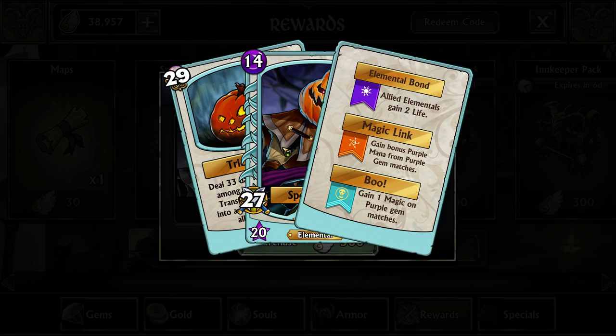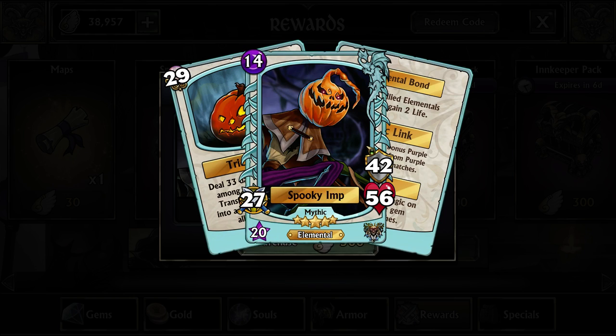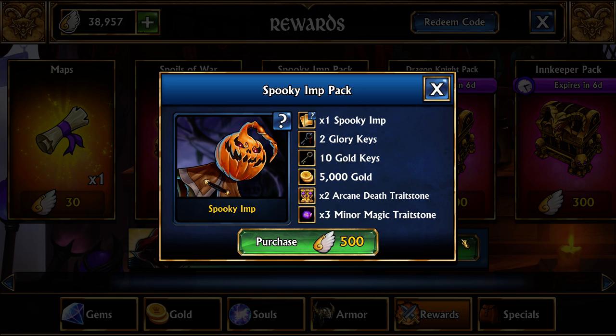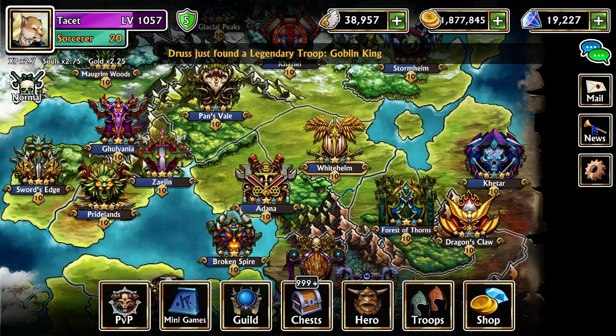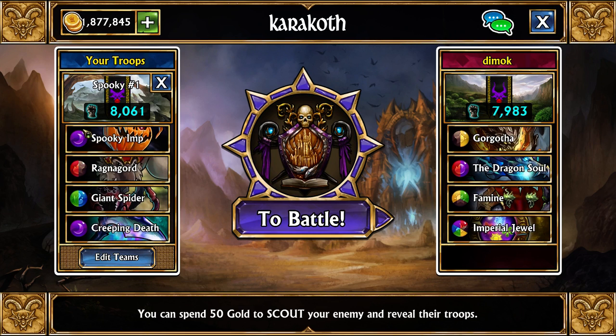Normally you'd want to put the Spooky Imp more towards the front of your lineup. The main reason is that it's not exactly good to keep transforming — you want to get off about one to two casts. If you put it at the end of your team and it's the only one left to do damage, you have a 50% chance you're just going to revive a level 12 Wrath. It is the pure purple trait stone — just like on console this week, every version of the game has the pure purple Arcane Death trait stone, which you'll want to use to fully upgrade the Sorcerer class, one of the best classes in the game right now.